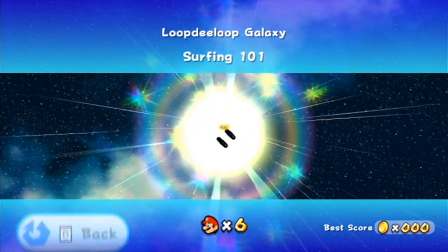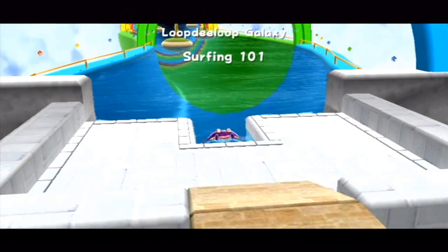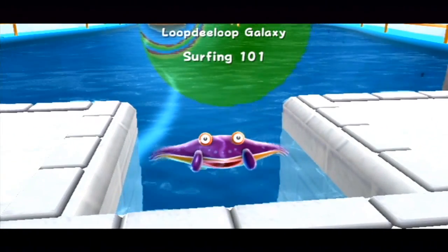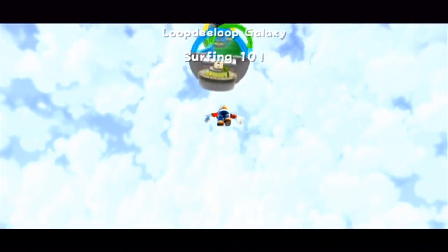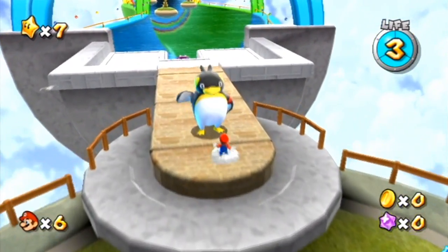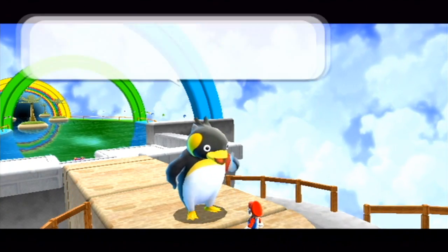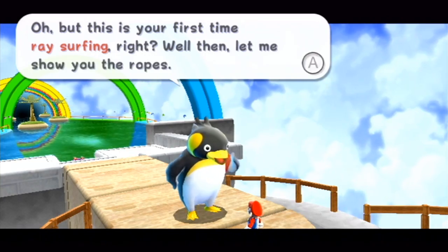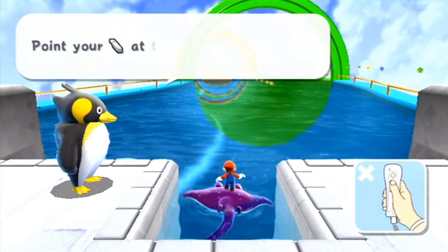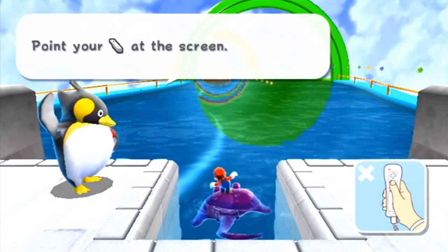Loop D Loop Galaxy Surfing 101! I guess we could all use one of those classes. I personally don't know how — I've tried. I've done it in El Salvador and I end up falling off, and it seems like that is what we're going to be doing. There's a little manta ray thing. This kind of reminds me a little bit of Super Mario Sunshine where we had to surf with the weird looking things. Let's talk to the penguin — maybe he'll teach us how to do this. Are you a surfer too? Let's go with that. Oh, but this is your first time ray surfing, right? Well then let me show you the ropes. You know what? I don't need an explanation — we're just going to go for it and hope we can figure this out.